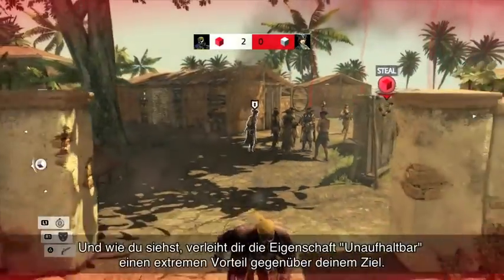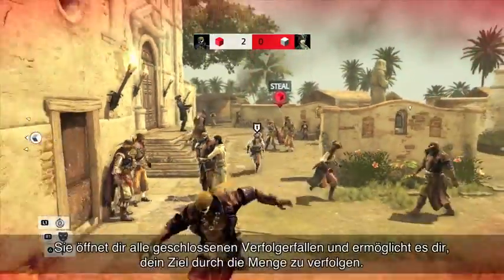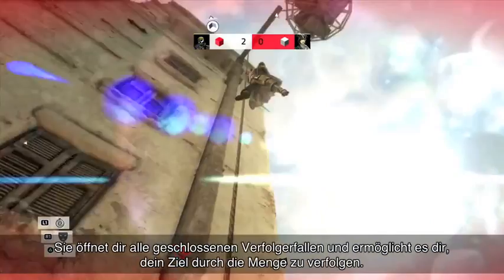And as you can see, the Unstoppable perk provides an extreme advantage when chasing your target, opening all closed chase breakers and allowing you to charge through the crowd.